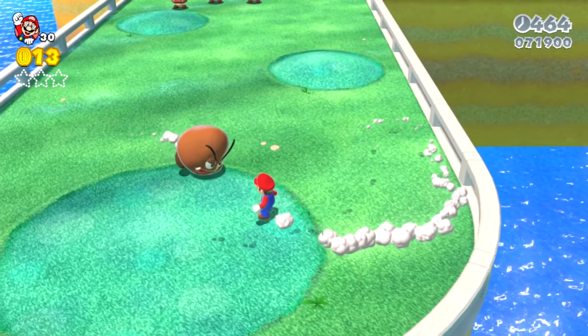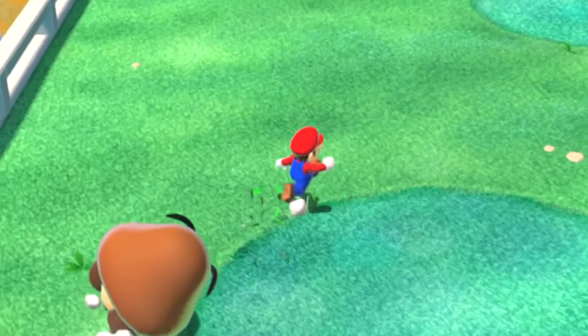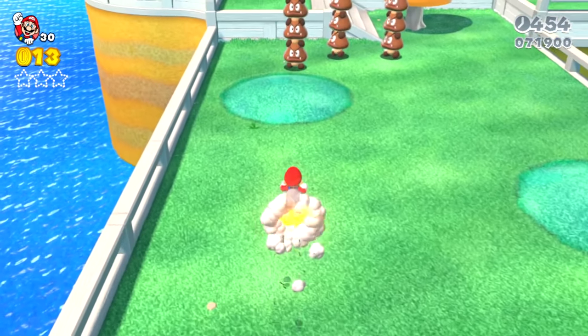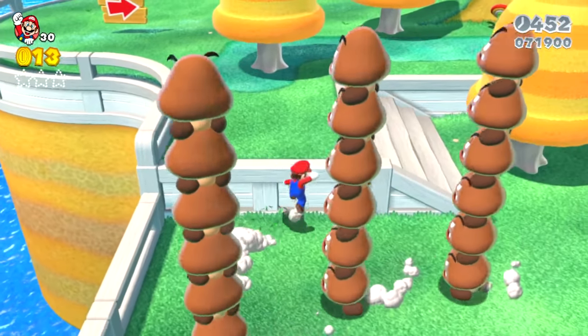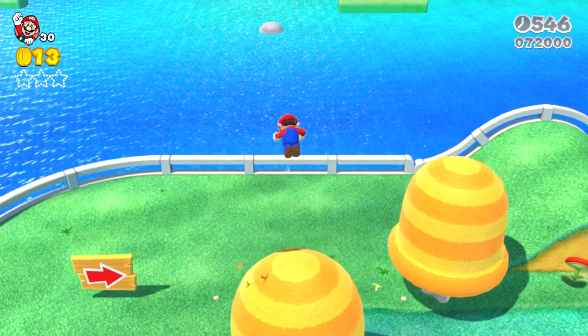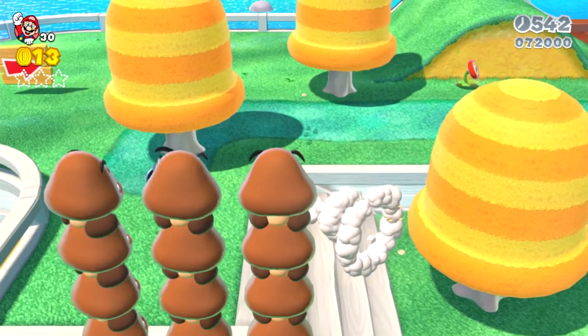It is an angry Goomba that sometimes speeds up quite a bit when it walks on this slope. I thought I was imagining it at first, but it's definitely walking faster at certain angles here. Mario runs on up and three more Goomba towers notice him. Mario jumps up farther and climbs up a tree where he gets 100 seconds of extra time for the level, and when he pops out of the tree, another bomb appears.